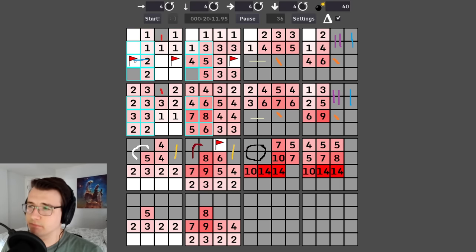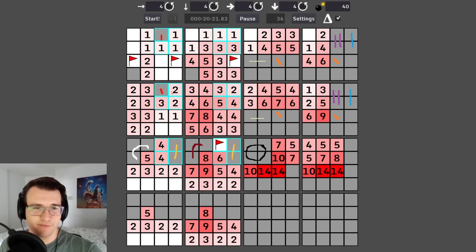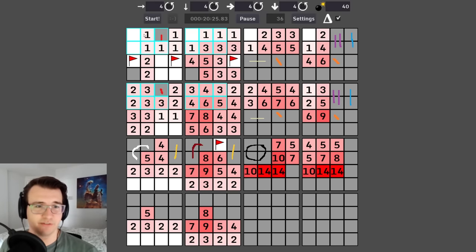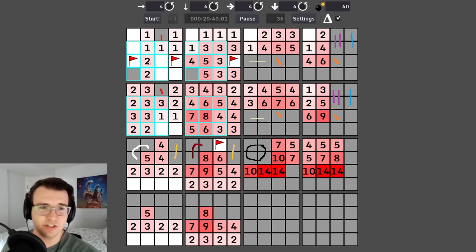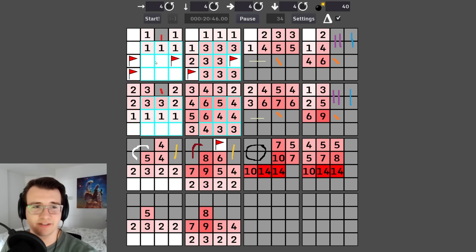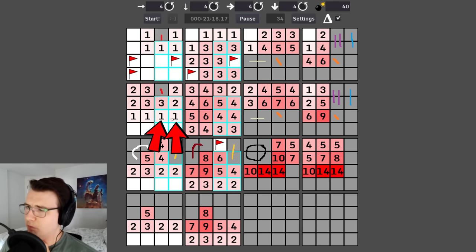That does force a mine to be right here. We're making good progress — four mines down, they're gonna fall like the Berlin Wall very soon. This two only has two possible cells remaining and they both have to be mines, so I'll mark it. Looking good.